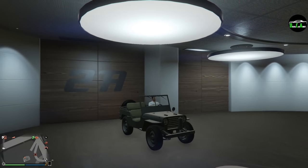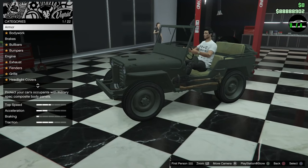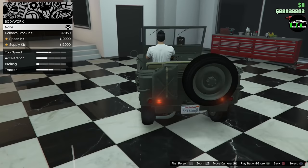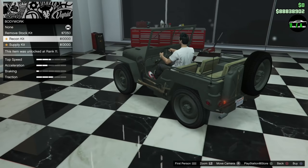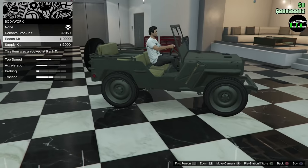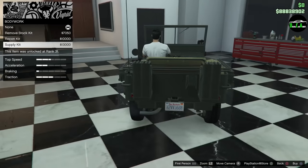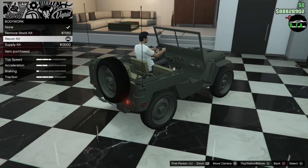Let's see what kind of modifications we've got here — Vapid Winky Off-Road. Armor, 100% bodywork. That removes the spare tire, the gas tank — well, a spare gas tank — and the shovels. And this one you have the gas tank and antennas. Very cool. Supply kit — double gas tank. I like the spare tire a lot. We'll do this kit, I guess.